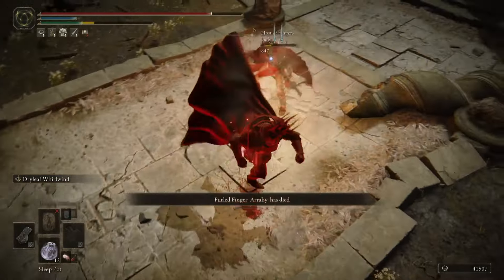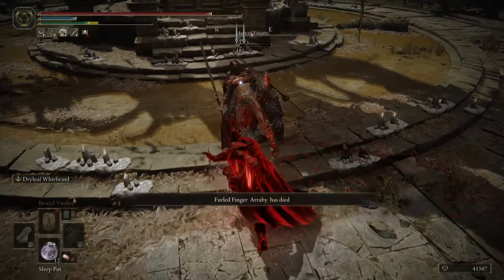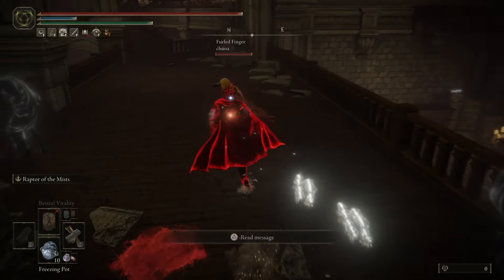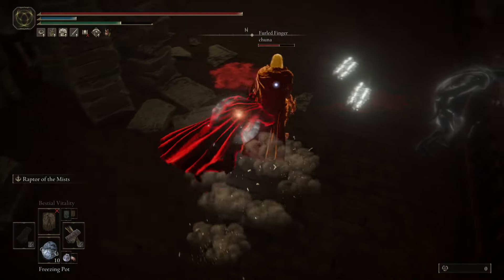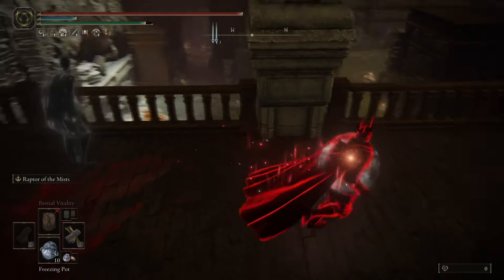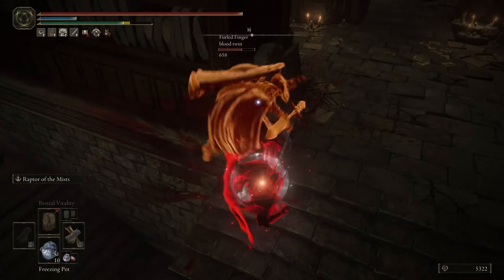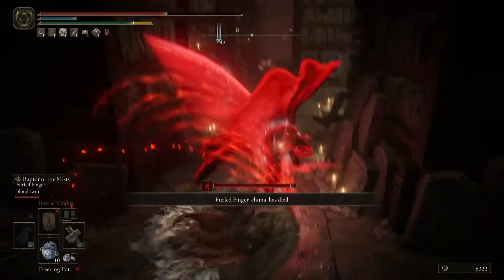This is going to be the Dark Knight, so we're going to be running mostly the martial arts moveset. We have both Dane's Heavy Footwork as well as the Dry Leaf Arts, and this is going to give us a lot of different options. The Ash of War Raptors of the Mist is going to be really nice because it puts you in kind of that Batman position, and it combos nicely into a heavy attack which is going to be the bread and butter of this moveset. We also have the Dry Leaf Arts with the Dry Leaf Whirlwind Ash of War, which also just feels very Batman-y.